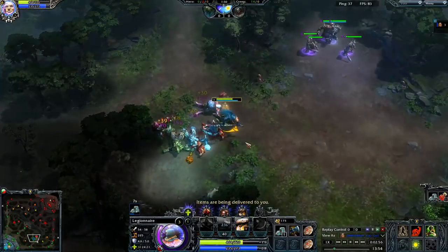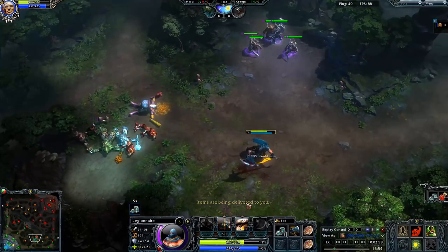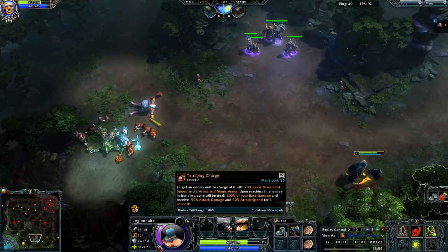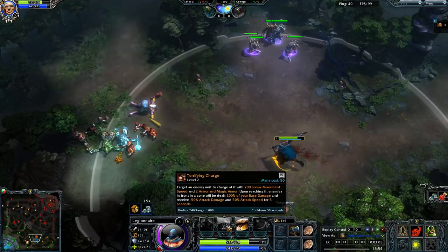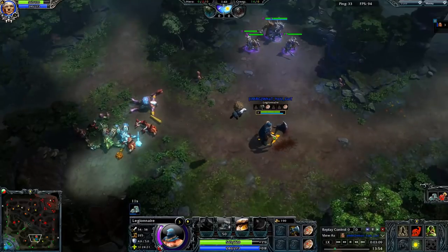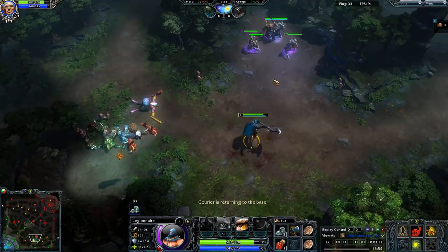So I take the least amount of damage and spin as quickly as possible. At level 3 we're going to get terrifying charge. We started with whirling blade level 1, terrifying charge level 2 and level 3. And now we're going to wait here to triple stack our hard camp, which we are going to take at level 3.